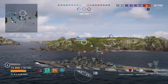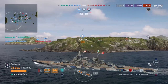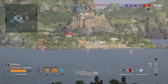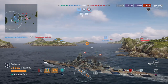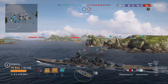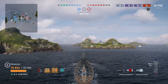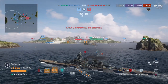That cruiser that was annoying me earlier is a Wichita. He's backed up to the island on the other side, so I start pushing toward him. A Z23 destroyer is spotted and everyone calls to kill it. My partners are all together near cap A, pushing up as a unit. I'm going after the cruiser while still looking for that Z23.